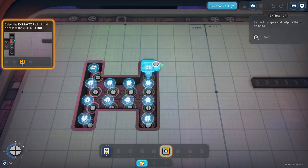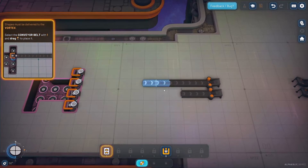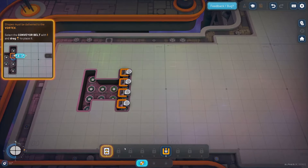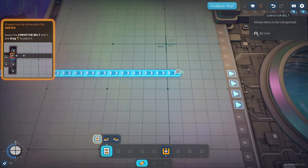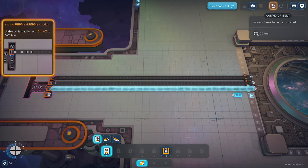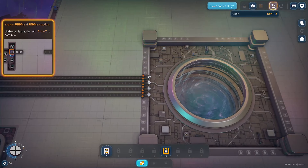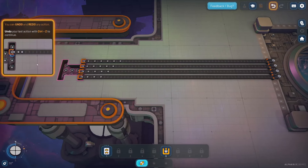Alright, so first of all we want to start extracting shapes. We will extract a bunch of circles. I'm gonna delete these, they're just kind of in the way. So we want to chuck a bunch of circles into the Vortex here, just to start with. We can go back at any time — you can undo with CTRL-Z, redo with CTRL-Y.